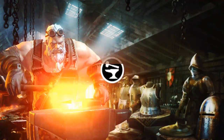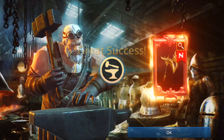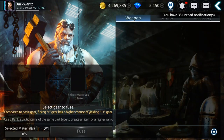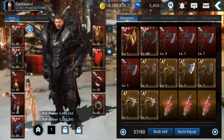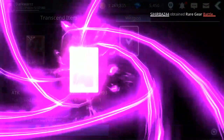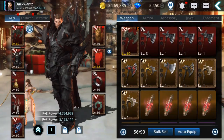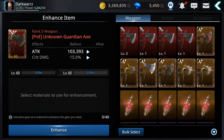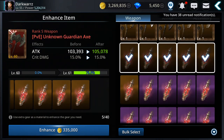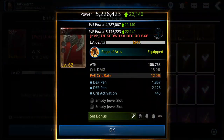Oh, nice — battlefield. I already have a better one, so it wasn't overlord. We can still get different results, which is good. Transcend — ooh, nice! 5.2 million guys. And enhance it. Let's use some rank B — there we go, getting stronger.